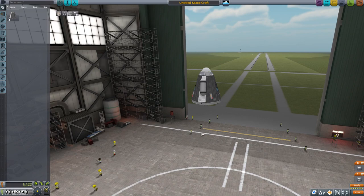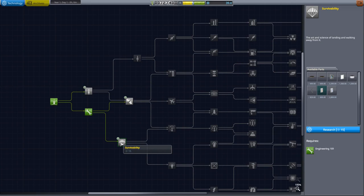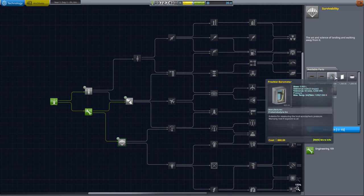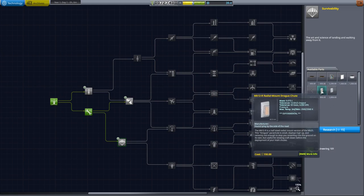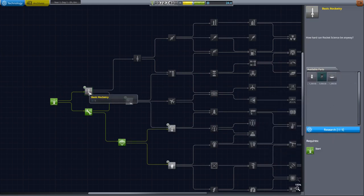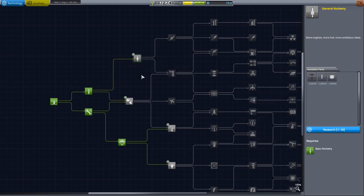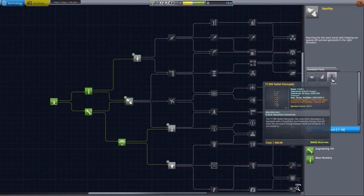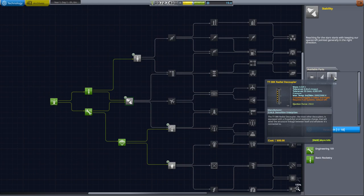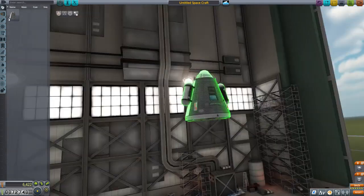Let's look at research first. Survivability gets me a barometer for more science, a service bay, and — there's the drogue chute I'm supposed to be testing, so I'd better get that one. Basic rocketry gives me the other engine I'm supposed to test. General rocketry I can't afford. Stability I can afford but don't really care about right now. I'll save the science points and probably try to get general rocketry after my next hop.